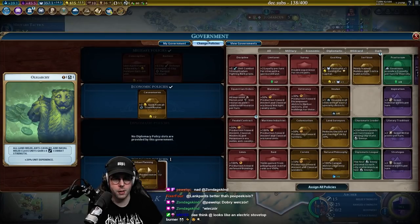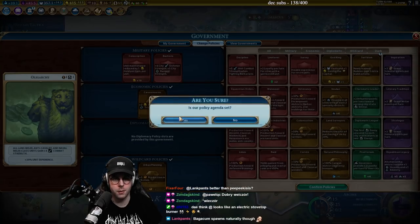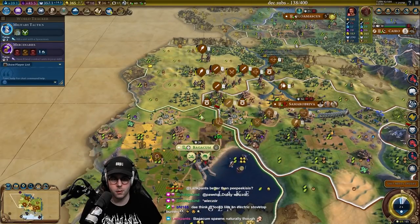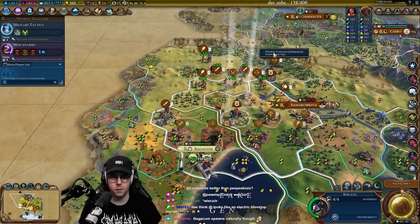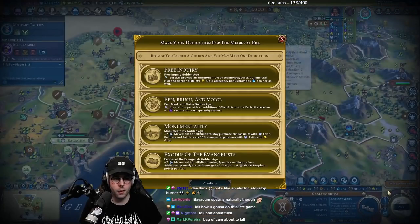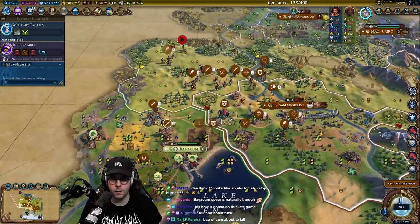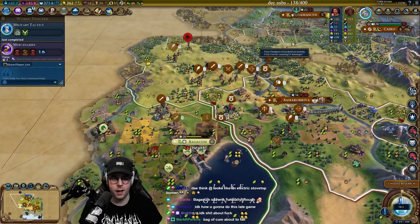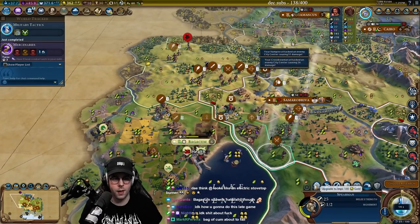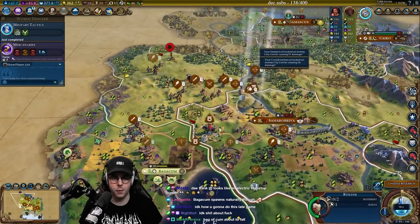This can go in — we'll put in Urban Planning for now. We actually need Caravanseries because we need the gold. We're in the normal age — let's go. We'll go Free Inquiry again. It is going to be very difficult — I am very aware of that. Oh, it's impie time! We're going to wait three turns for impies.